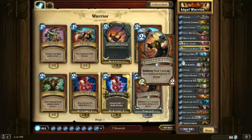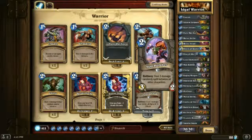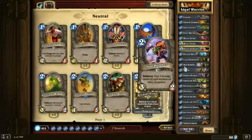Cruel Taskmaster — this guy is really good. You can use him as either removal — kill a 2/1 or 3/1 that they have — or as a big buff spell on one of your creatures. The best combo is Cruel Taskmaster and Raging Worgen. Mad Bomber is optional — you could play Bloodfen Raptor or Acidic Swamp Ooze instead. I just like Mad Bomber, even though it's random, because if he gets in 1 damage to my opponent, I'm happy, since my life total is supposed to be completely irrelevant.